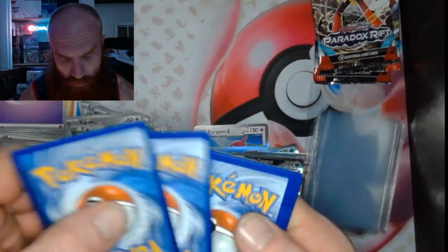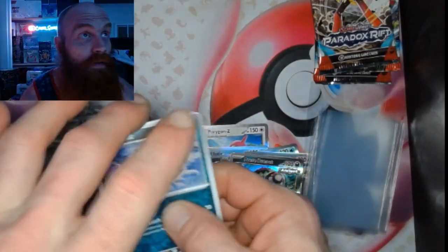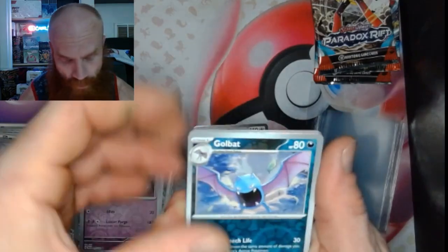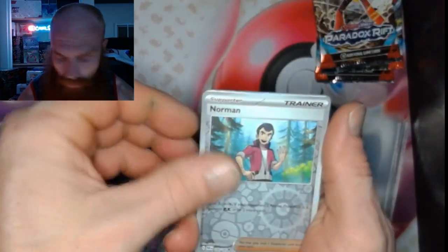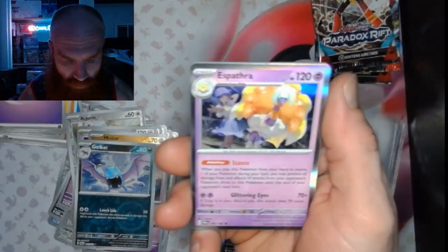1, 2, 3, 4 — we got a Golbat Reverse, we got a Norman Reverse, and we got an Espathra Holo.